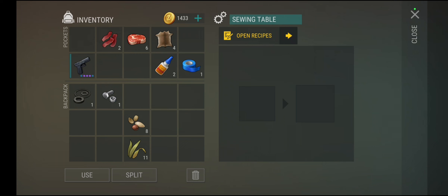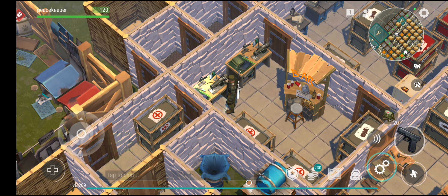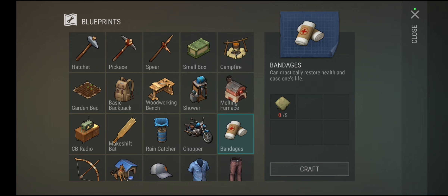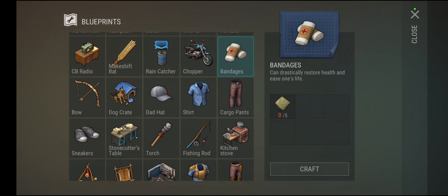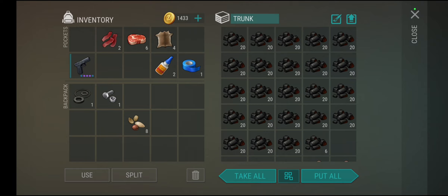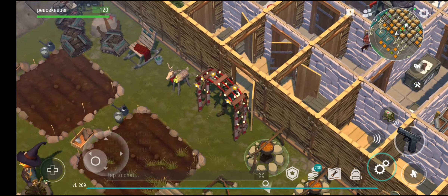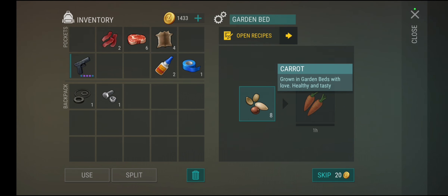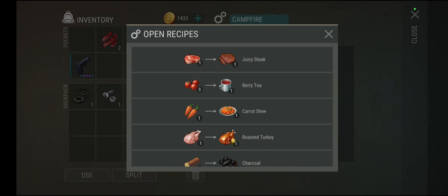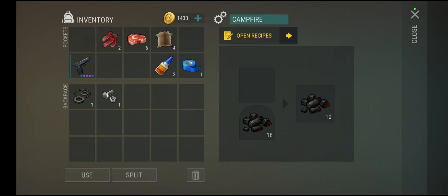When killing zombies, you'll get plant fiber. Take that to the sewing tables and make cloth. When you level up, you'll be able to make med kits using bandages. Every time a zombie drops a piece of cloth, take it — it helps in the long run. Slowly make bandages and eventually med kits, though I'd just recommend bandages for now. When you have seeds, grow carrots — they take about an hour — then cook them at your campfire.